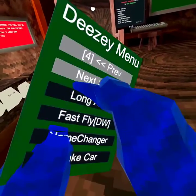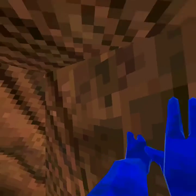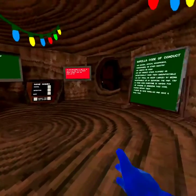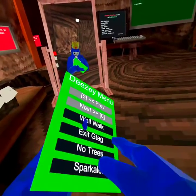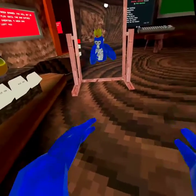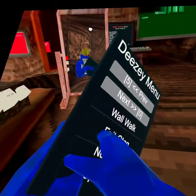Now I think this is the last page — yeah, it is. Wall walk — it lets you walk on the walls and the ceiling too, and it is working, that's surprising. I have to be really careful so I don't hit exit G Tag. No trees — it gives no collision on all the trees and takes away all the leaves; I'm not gonna use it. Sparkler — this is the last mod; sparkler doesn't work I guess. And then exit G Tag — it just exits Gorilla Tag.